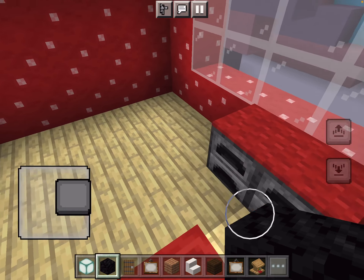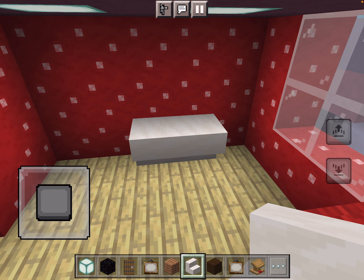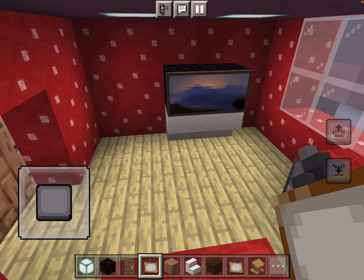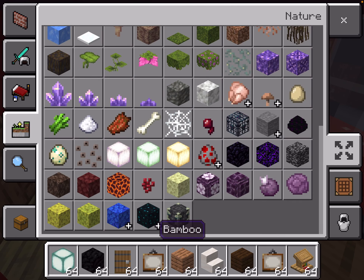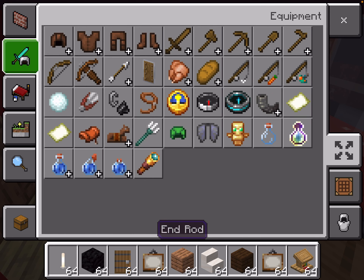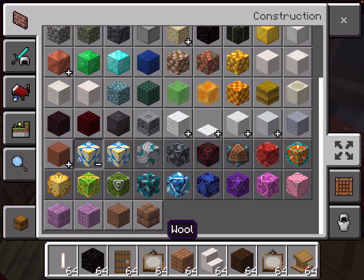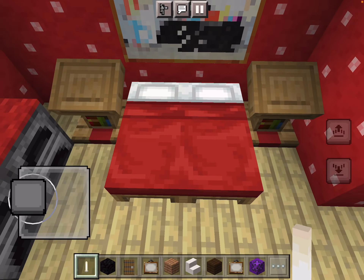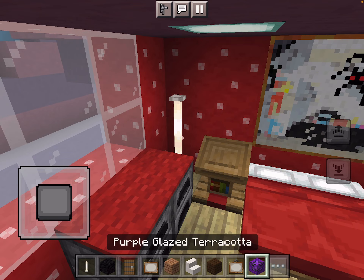Here we go! Now he has lots of purple and all that on his rocks — that's all I did for my purple floor lamp. There we go.